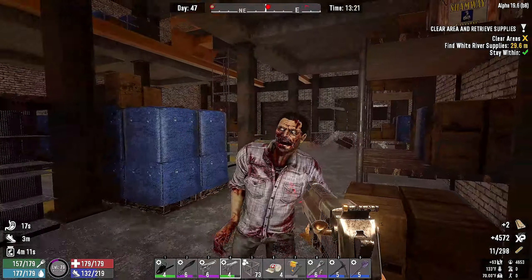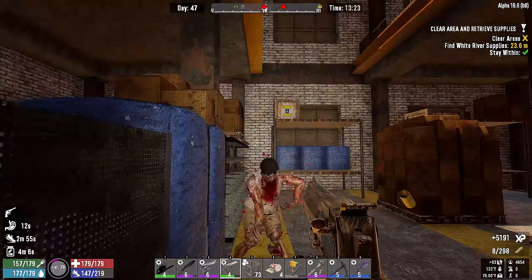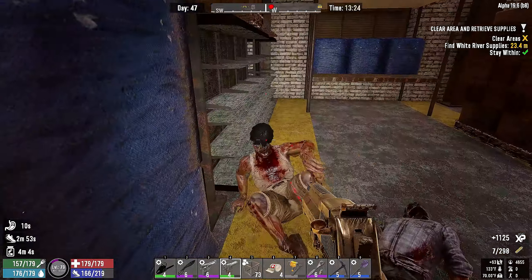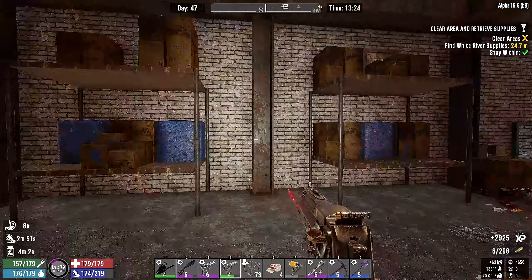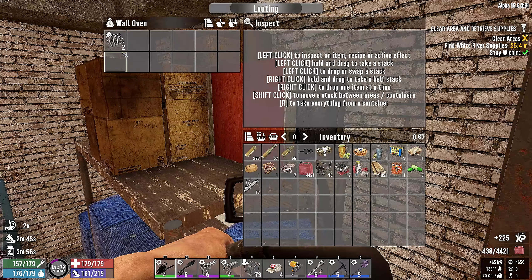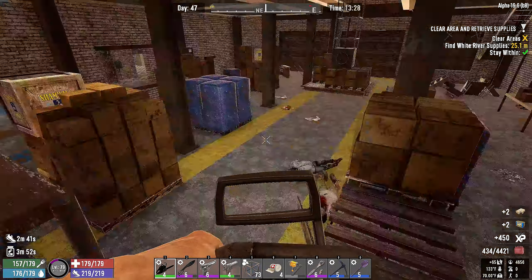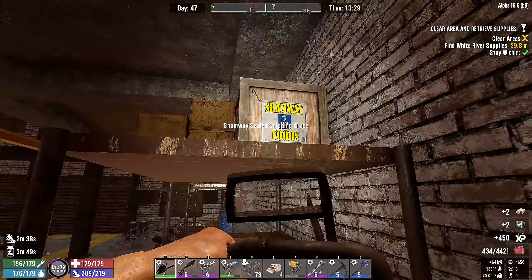And then we can go blast the rest of them. Blast, blast, blast, and blast. Alright, good times. Can I get up here? Wall oven — sure, why not. Scrap that guy. We're gonna end up with tons of food stuff from running around in this place; that's just kind of the way it is.